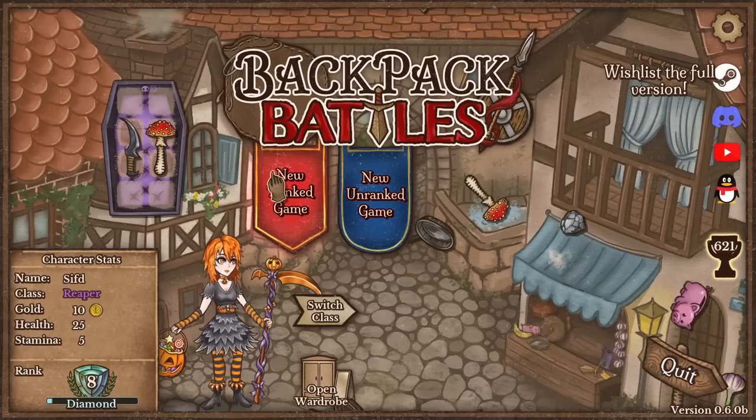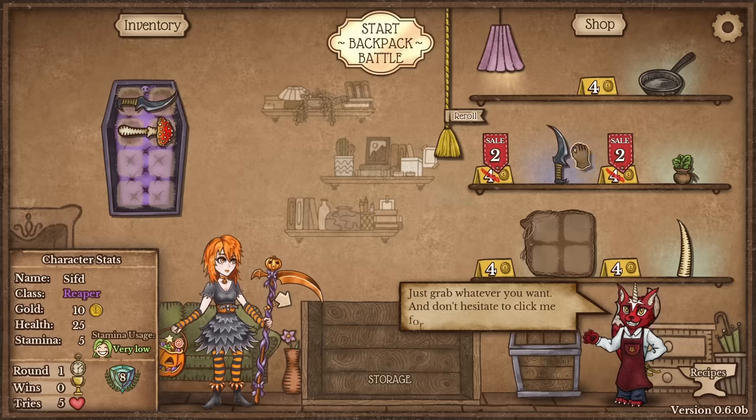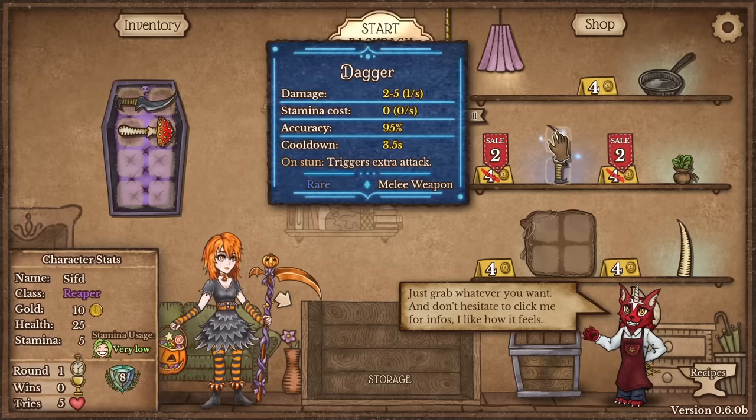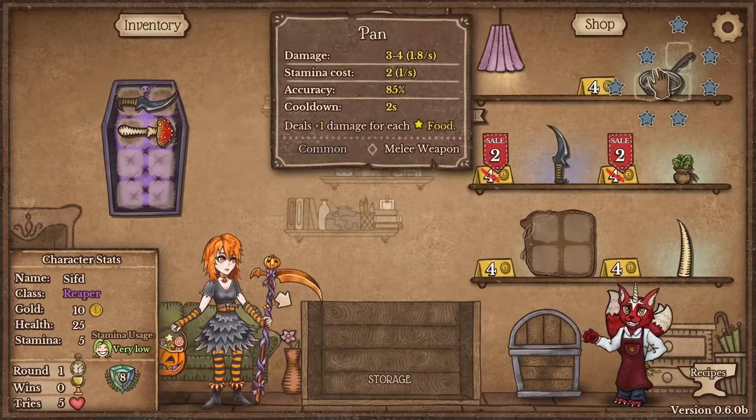Hello everybody, Sift here again with another Backpack Bounce run. Today there has been a new item introduced in the game — the shovel. We got such a good start for a dagger build, but let's go for the shovel build instead.